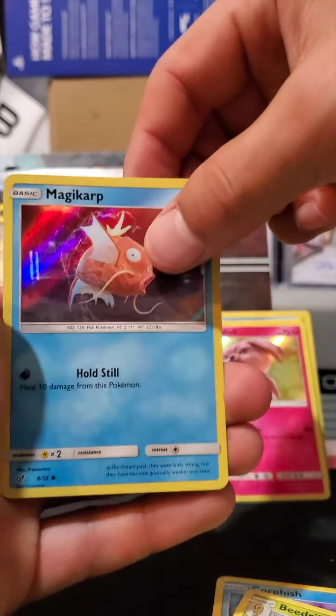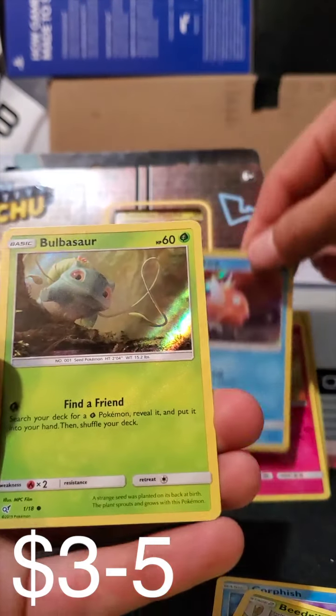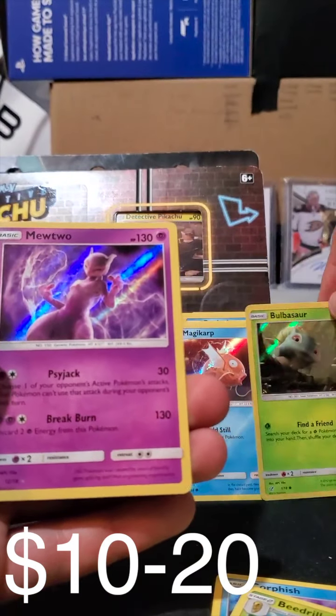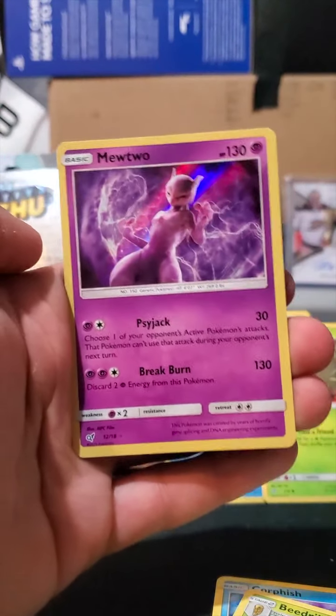The beautiful Magikarp card — I love the friggin artwork on this. Bulbasaur... and Mewtwo again! Back to back Mewtwo packs!